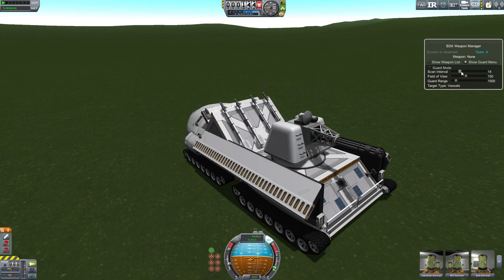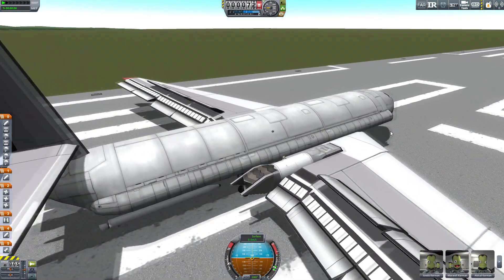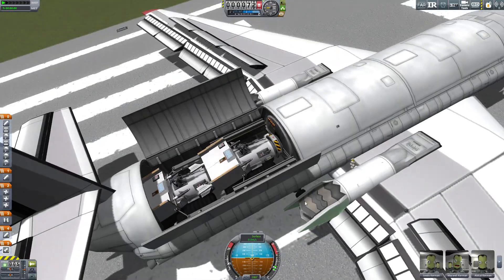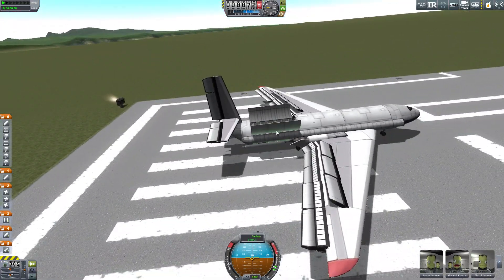I'll set up this guard to fire every 15 seconds with a 270-degree view angle at a range of 5,500 meters. I want to give it some more reinforcements, so I put together these two smaller anti-air drones in the cargo bay of this cargo plane.